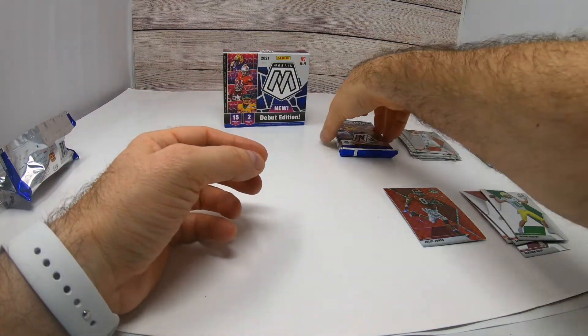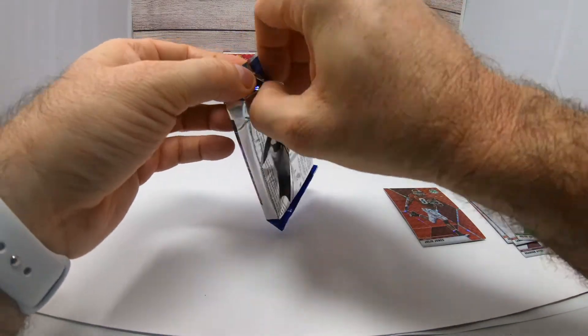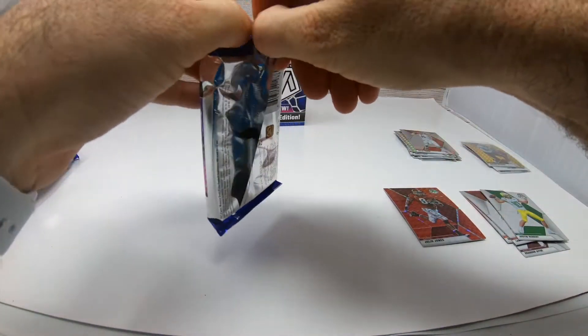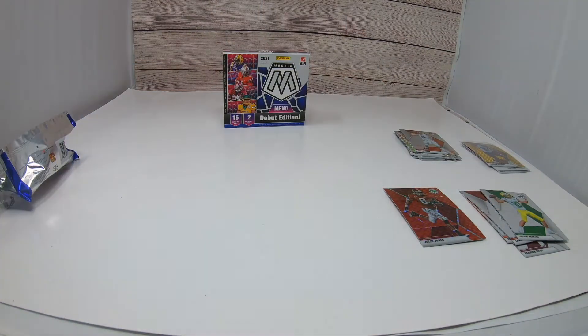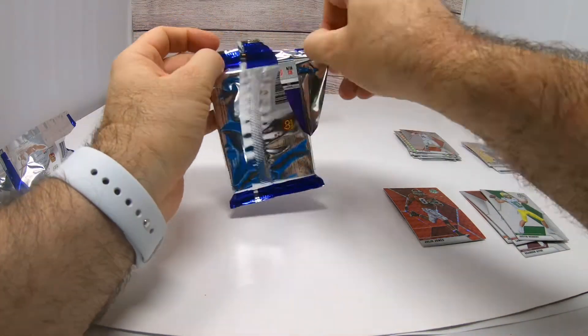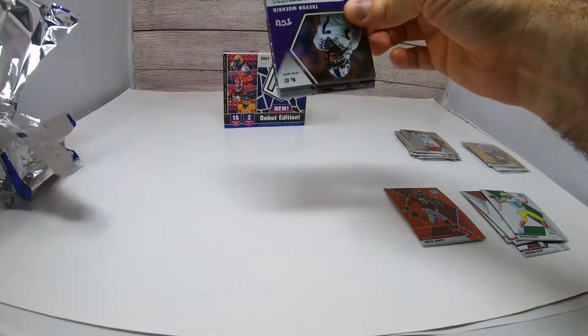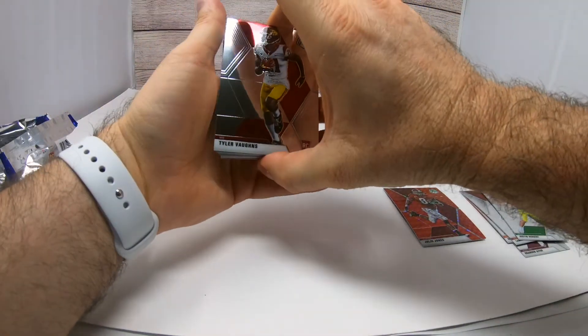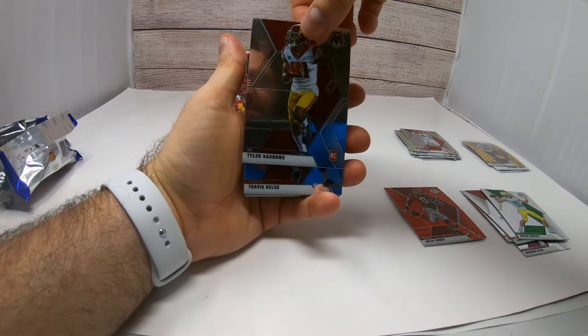We are on fire so far with the Mac Jones auto. Let's see if we can grab a Trevor, Justin, Trey, or Wilson auto out of this second pack. These packs are tough to open.